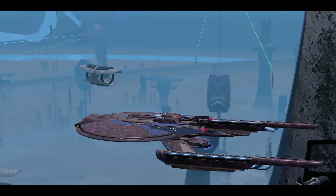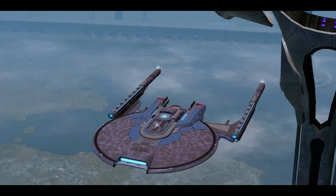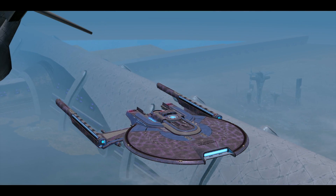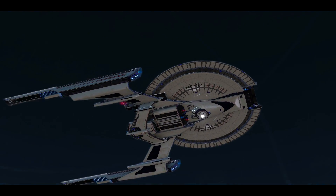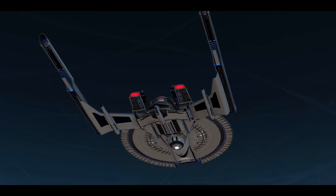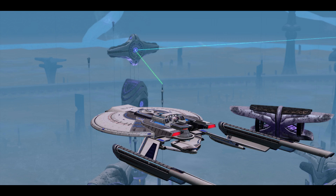Not too much of a fan of this one — it makes the ship feel too cold. This ship I think benefits from the lighter and brighter types of shield effects. Next one — the Omega Force Shield Array. This is an example of lighter and brighter — that looks good on the ship. I love the details on the top, the nacelles.